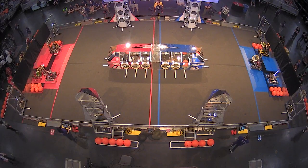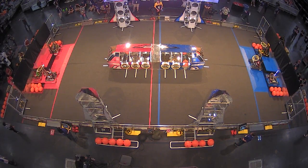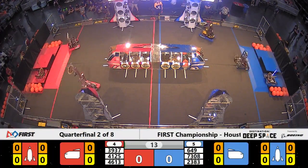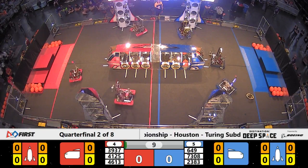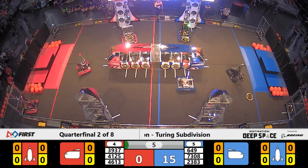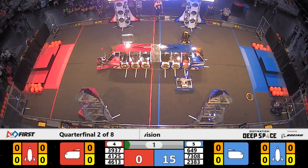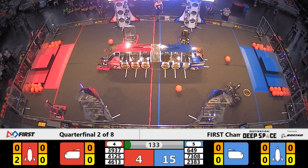Our field is ready to play, space explorers! Between the lines we go in three, two, one, go! The first time these alliances have faced off against one another — Alliance 4 in the red bumpers, Alliance 5 in the blue bumpers — and five seconds until the sandstorm clears. Hatch panels being placed already and human vision is restored.